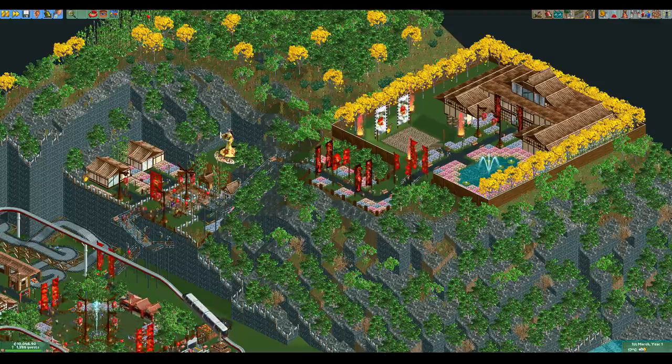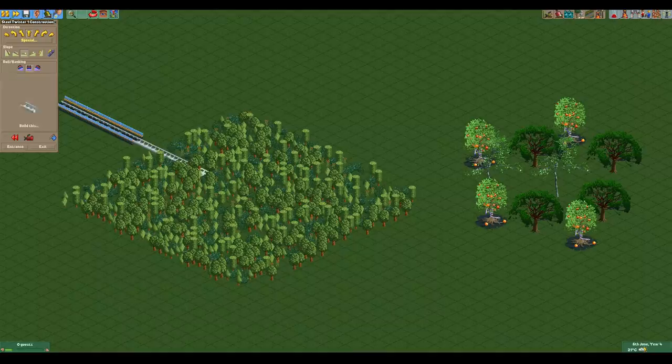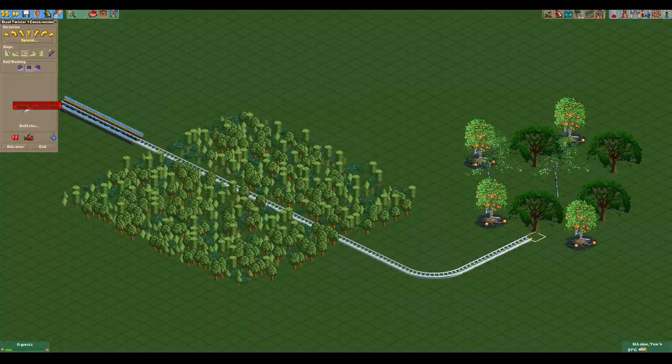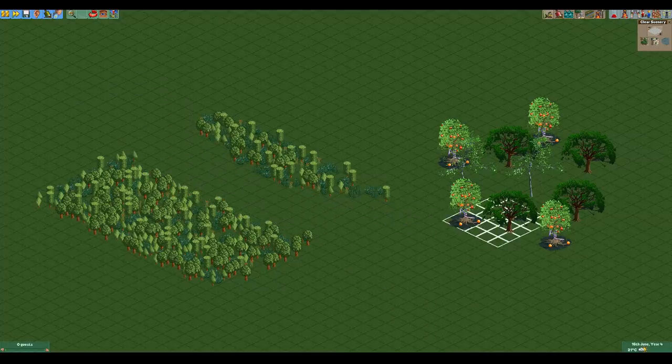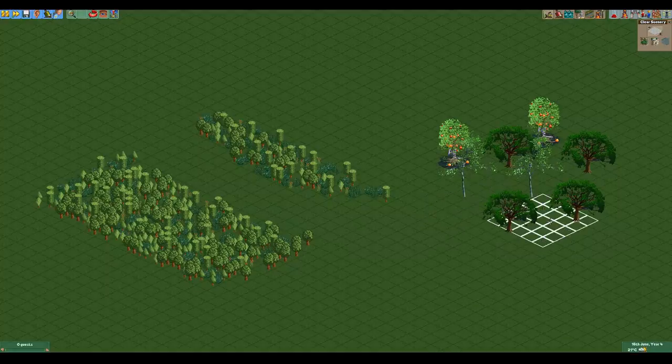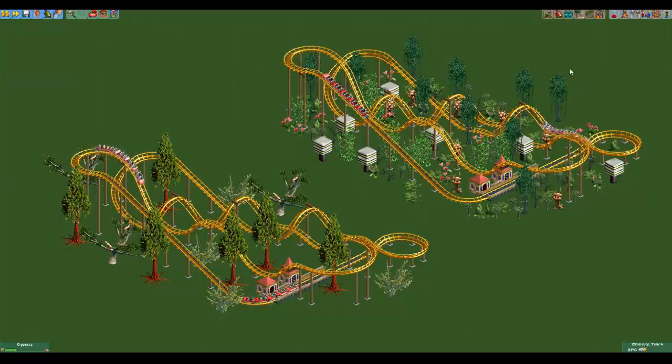Now it's time to discuss the two groups that trees are placed in: small scenery and large scenery. There are quite a few differences between the two. If you're building a path or a coaster, small scenery will automatically be sold when you attempt to build through it, while large scenery will stay and tell you that there is scenery in the way. Large scenery is also immune to being removed with the remove scenery tool and can only be removed by right-clicking on it. Large scenery gives a bigger scenery boost per item than small scenery, so you need fewer items to max out the scenery bonus, though this isn't necessarily more efficient as large scenery is often larger and more expensive.